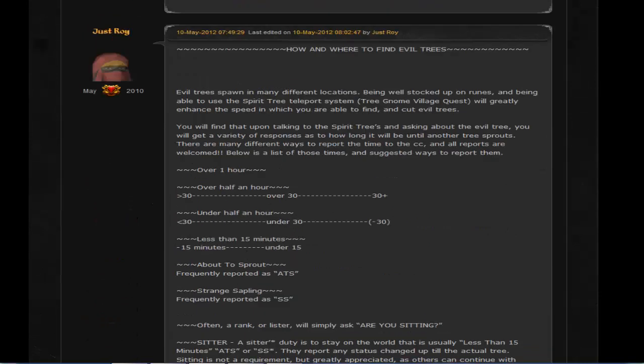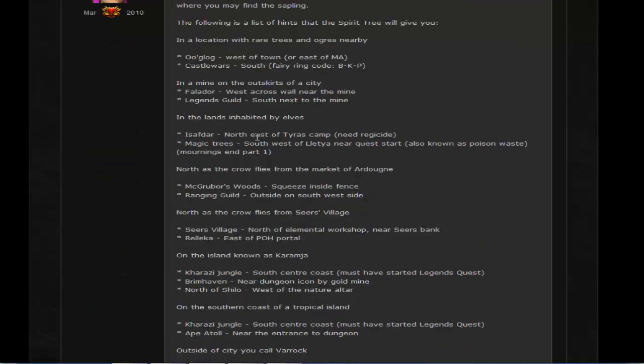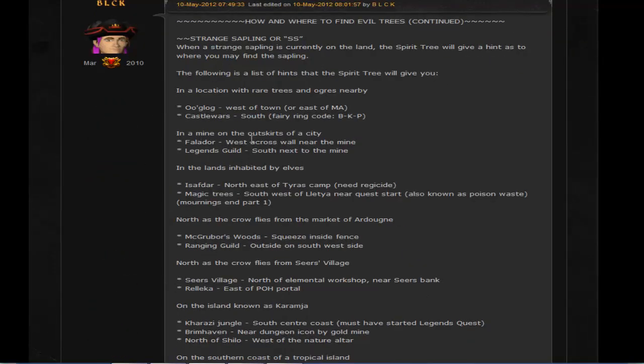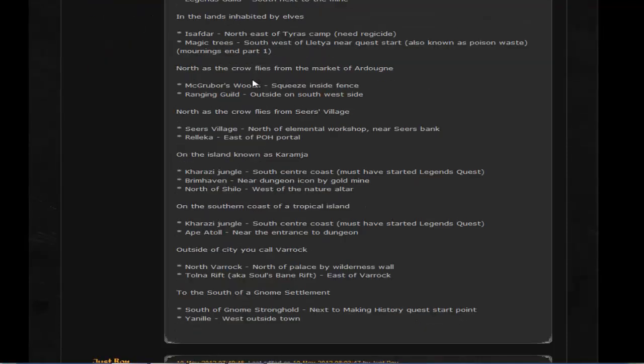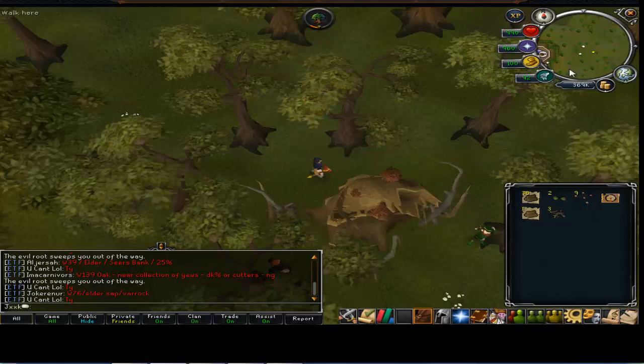They have a list of all the different sayings. So if you come down, some of the little codes like 'ATS' mean 'about to sprout', and just all these sort of things. These are the different locations - the one I'm at is Legends Guild at the moment.